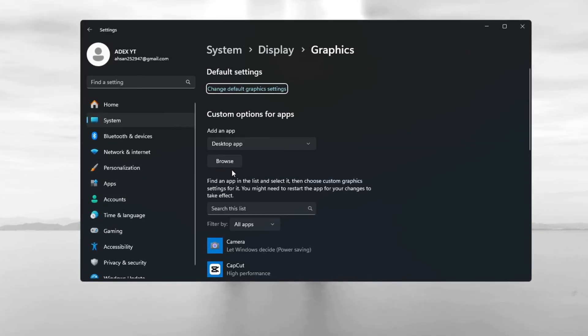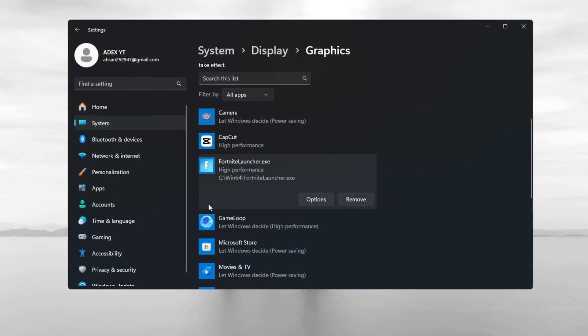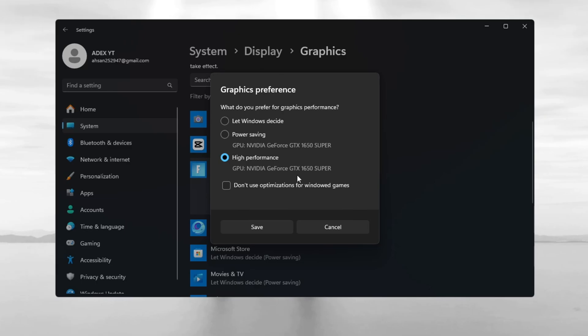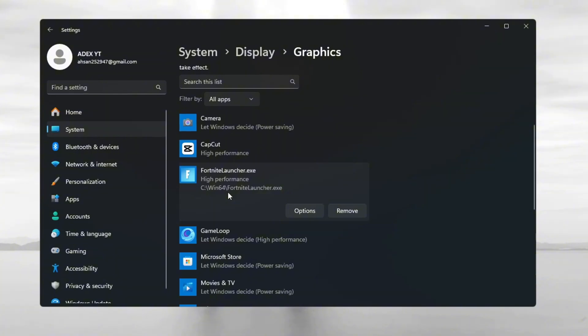Then go to Graphics Settings. Click Browse and find the folder where Fortnite Season 3 is installed. Add Fortnite Season 3 to the list, click on it, and change its setting to High Performance. Click Save. This ensures your graphics card is being used properly for the best gaming results in Fortnite Season 3.